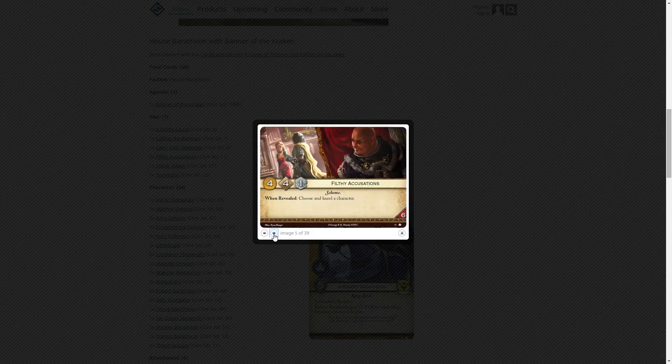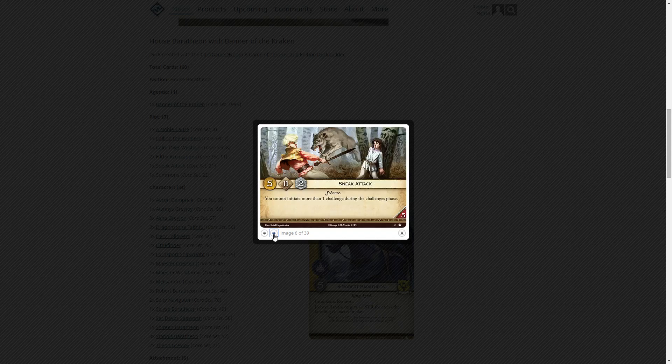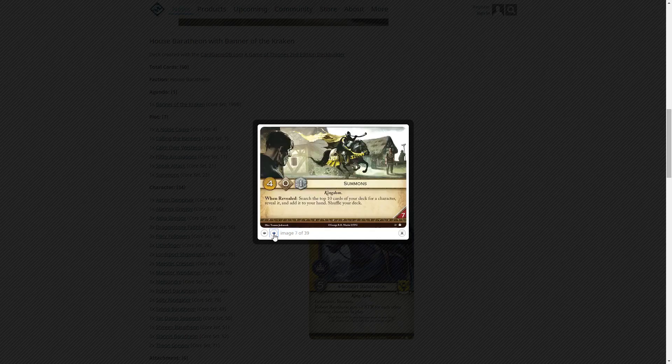Filthy Accusations: four gold, four initiative, one claim, six reserve — when revealed, choose and kneel a character. That kneeling effect is very impactful with Baratheons. Sneak Attack: five gold, eleven initiative, two claim — you cannot initiate more than one challenge during the challenges phase, reserve of five. Guaranteeing you go first, with the highest initiative I think in the game, but you're limited to one challenge type so you need to be sure you can initiate it successfully. Summons: four gold, zero initiative, one claim — search the top ten cards of your deck for a character, reveal it, add it to your hand, and shuffle.